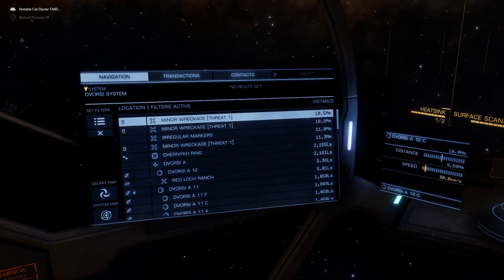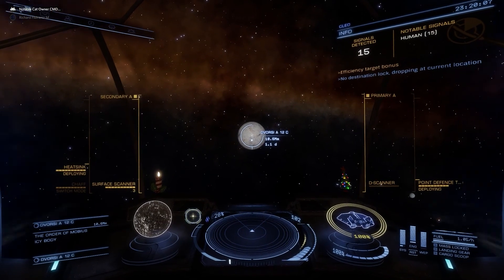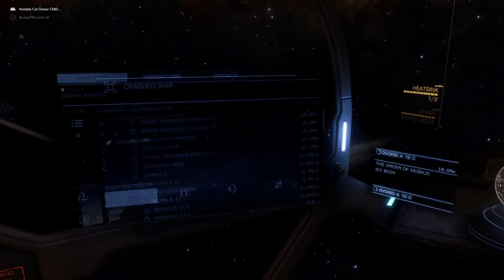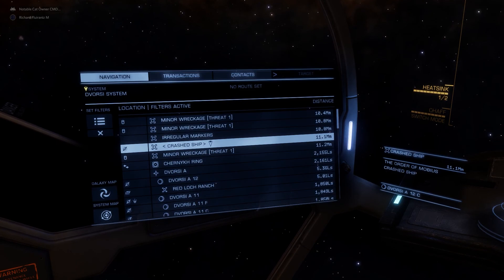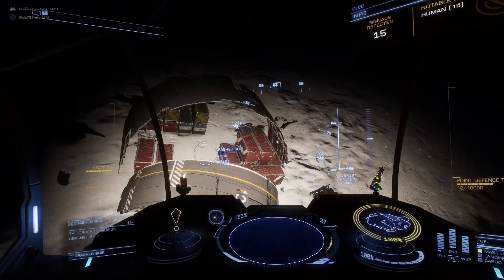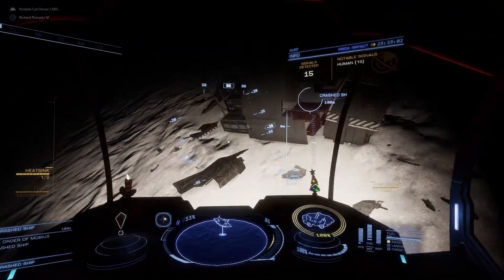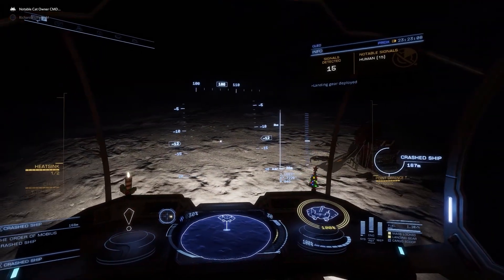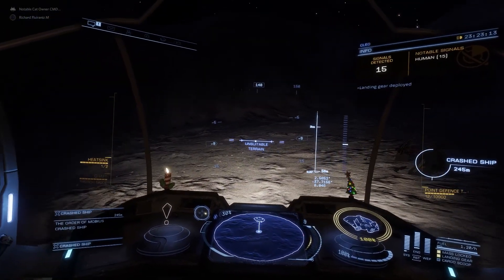You get minor wreckage, irregular markers and so on, but no crash ship until you drop into normal flight, go into your nav panel, and it magically appears. It is the right one - it has the exploration tag. There is an SRV there. There have been a couple where you scan the SRV rather than the settlement uplink.